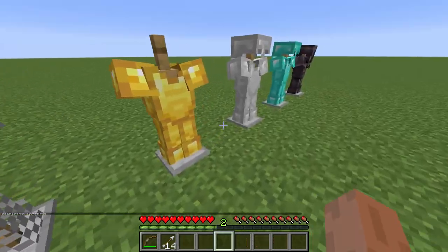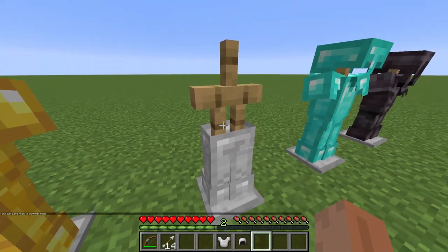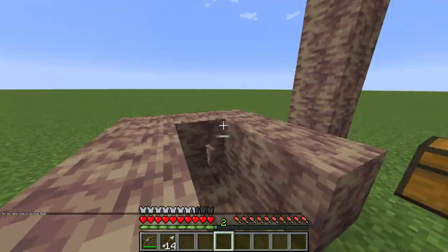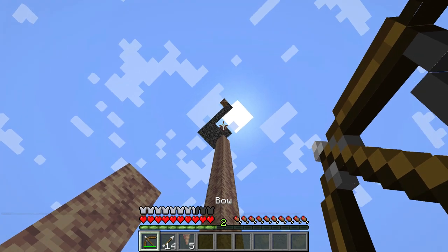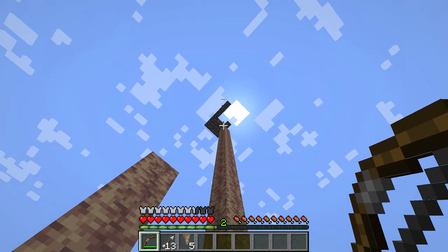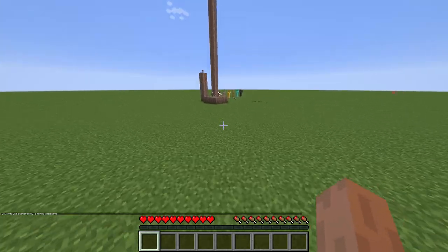I'm just gonna rush through this now. So now the iron armor! We're just gonna get all the iron armor right here. There we go, then we equip all of it, and then we look up again, and then we shoot this arrow right here, and let's see what will happen. I need to survive this now. It's way too strong!